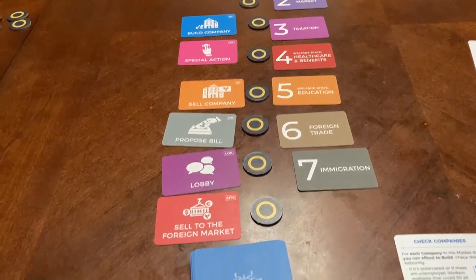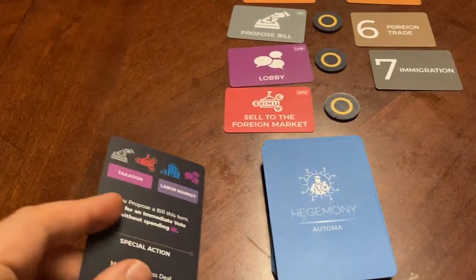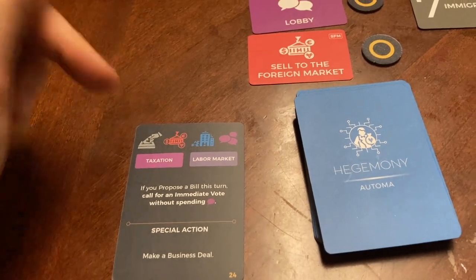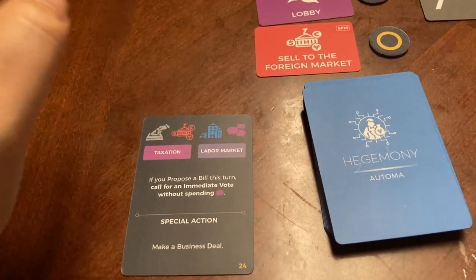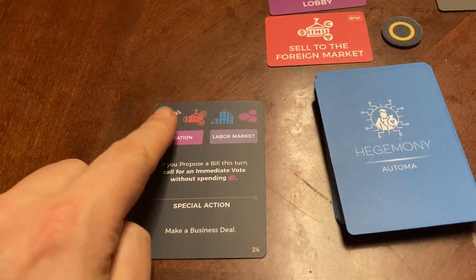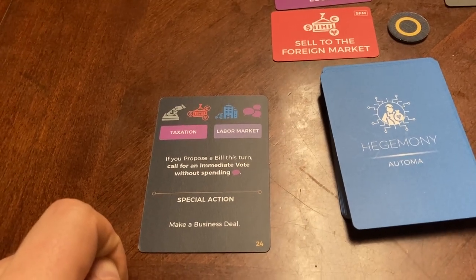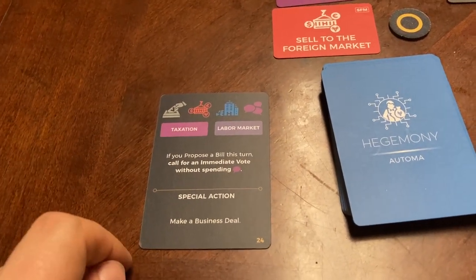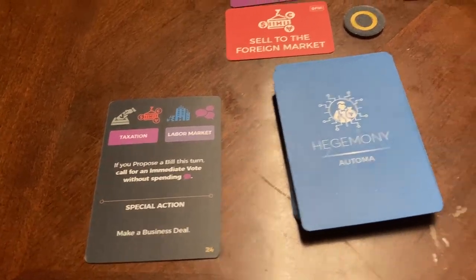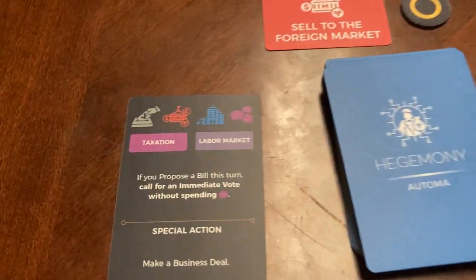The first thing that will happen is you will take a card from the deck and flip it over. If you have familiarized yourself with the simple mode, you know that you would take the first priority action — but this is not how that works. Instead, all of these symbols mean something different in this mode. So instead of just taking the one action, you have to do the checks that go along with them. For the advanced mode, we have check cards that go with them, and you do them in order from left to right.